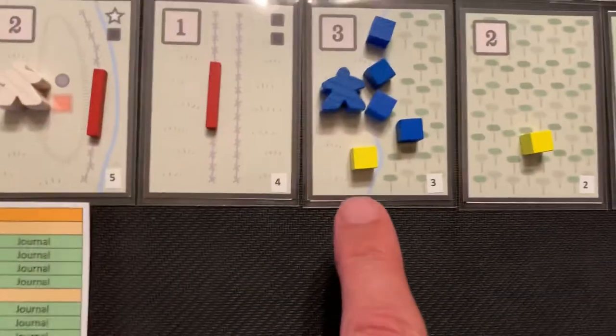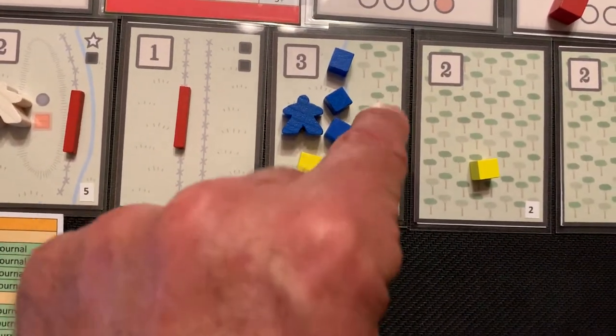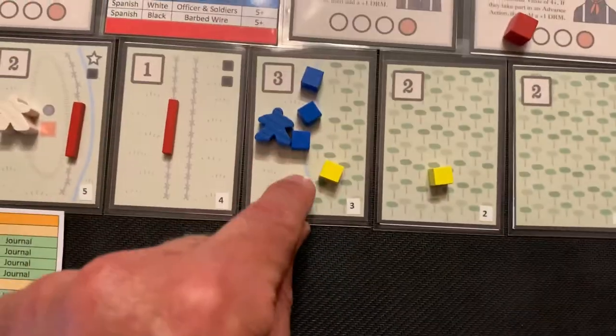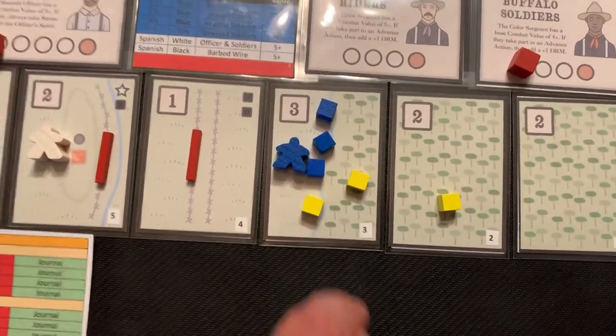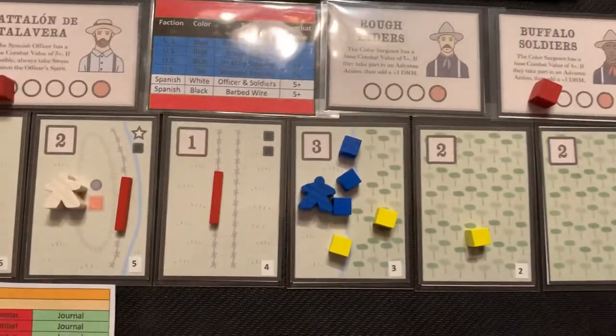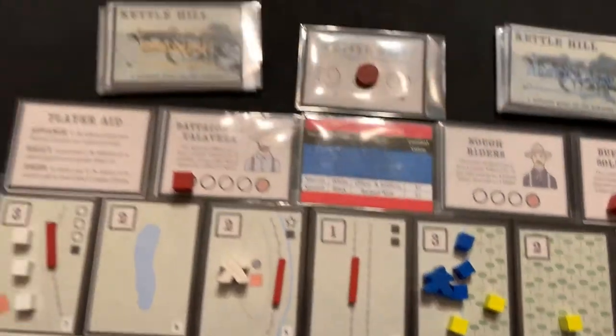What I did last time, I only took one unit's stress marker, so now I have to remove that and put another stress. So let's begin this turn with two stress markers, and everything's been reshuffled.